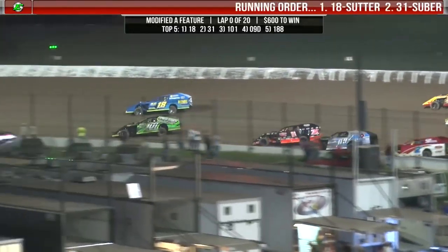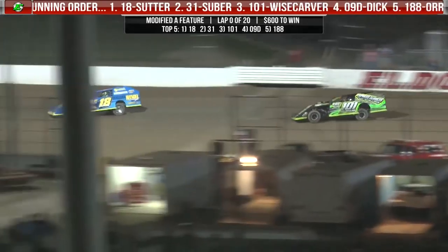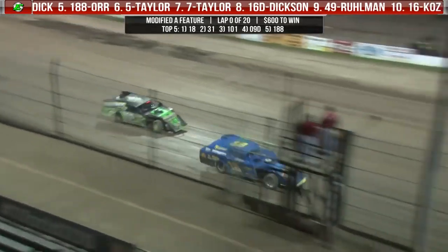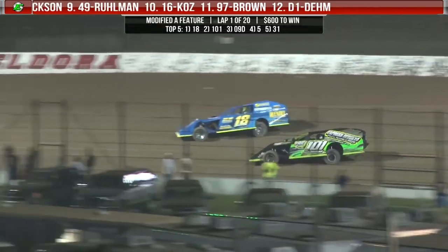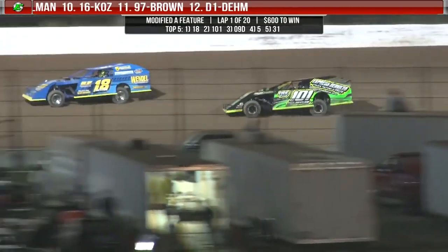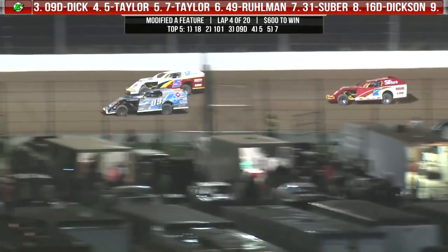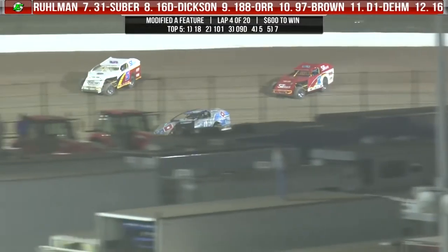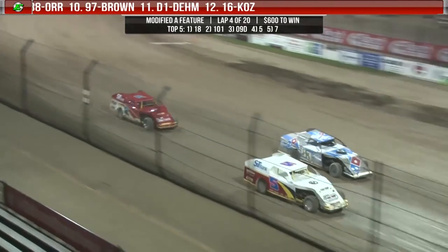Green flag out. Ryan Sutter on the outside trying to take the lead. 101 of Jesse Weisscarver on the inside. Joel Dick as well making a move as he goes up to the third spot. Ryan Sutter your leader as he comes high off of turn number three at the start-finish line. Ryan Sutter and Jesse Weisscarver your top two continue to battle for the lead off of turn number two. Jonathan Taylor running high, Joel Dick running low, Evan Taylor right there as well. A great three-car battle for that third spot.